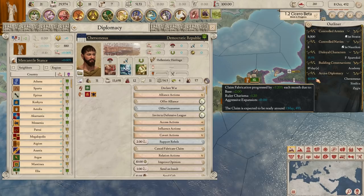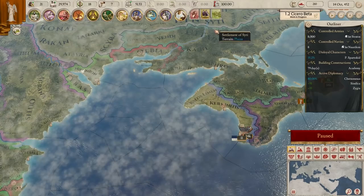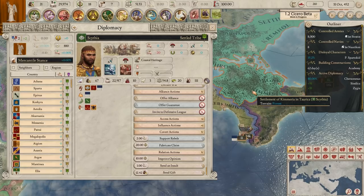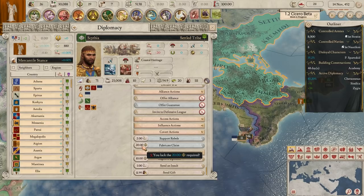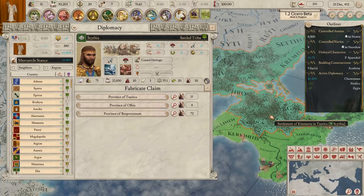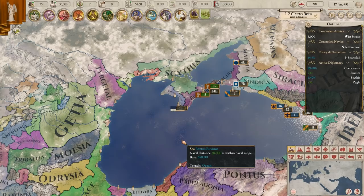The claim against Chersonasus is at 80%. They have actually formed an alliance with Scythia, so if we go to war, Scythia is going to come in. So what I'm going to do is fabricate a claim on Scythia once we get our next monthly tick. The reason I'm getting two fabrications is because in the peace deal, when we're claiming territories, it'll be cheaper and cost us less aggressive expansion - it allows us to get more in peace deals because we've already got a claim on it.